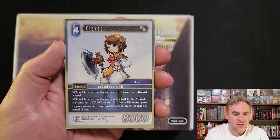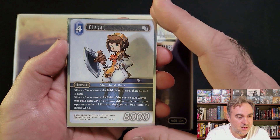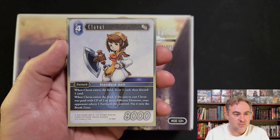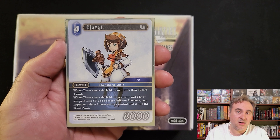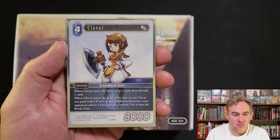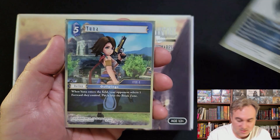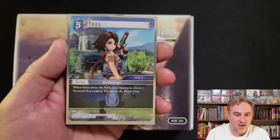Got some more water removal that I played with in Clavat. Clavat does similar to Tomos - you can pay with the crystal. But with Clavat, if you pay with one CP, it has cycling: you draw and discard. Then if you cast it with three or more different elements, your opponent puts one forward into the break zone.